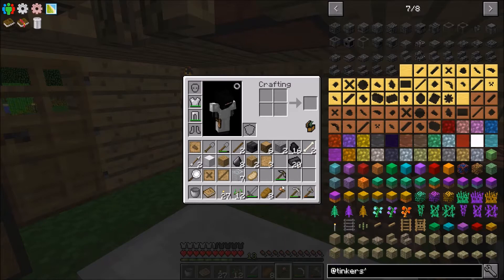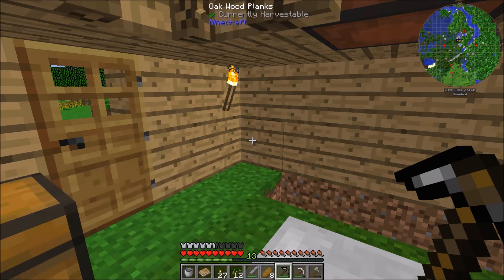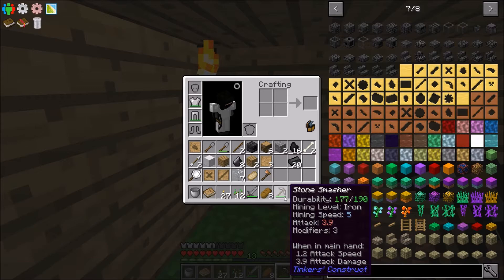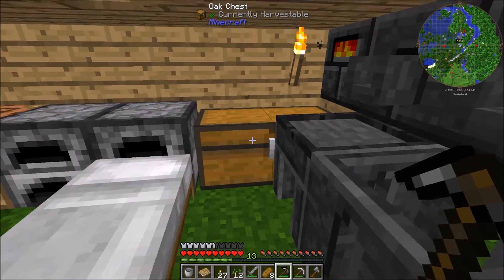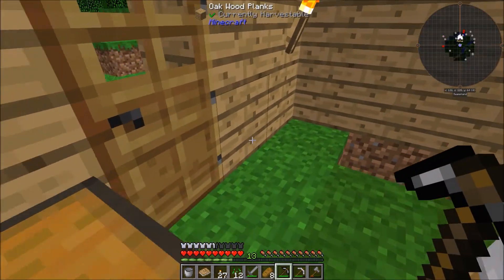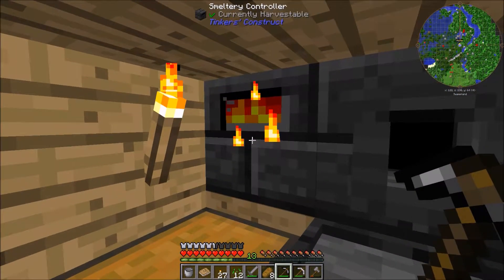Let's check our pickaxe now. When we started we said it was at 168 durability. It is now at 177 — so it went up about 9 points. That's pretty slow, but it is working, which is cool. So the ecological property does repair the tool over time. There's not much else you can really ask for in that.